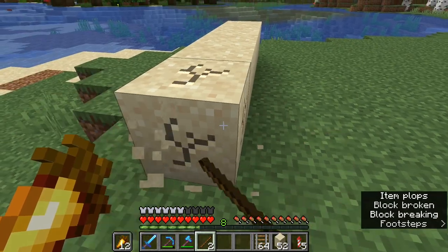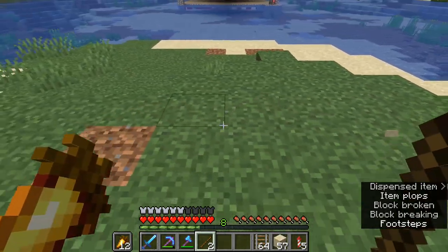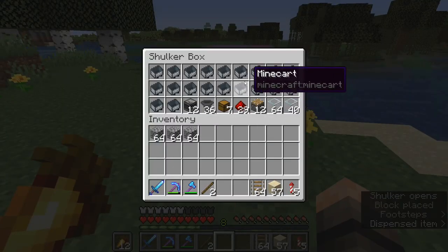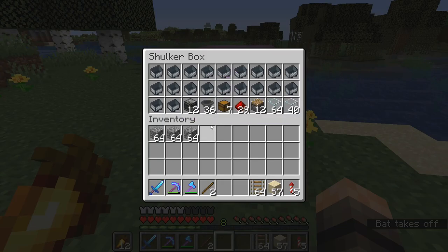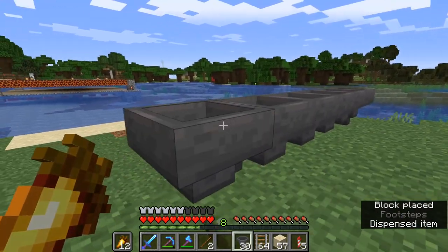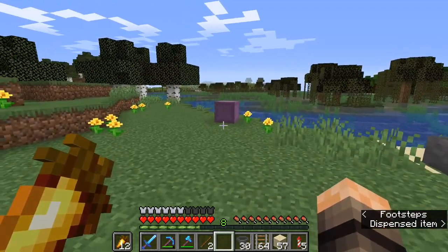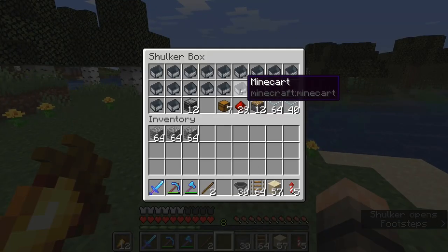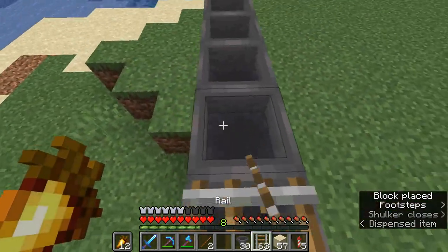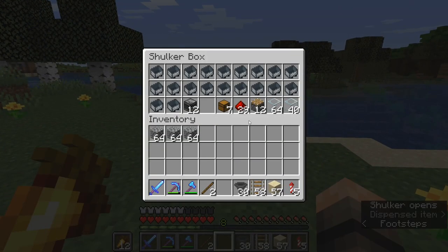I should probably have brought a broader shovel with me, but it's fine. We're going to build this thing. Let me quickly grab our shulker box and place it down. So as you can see, it's going to use a bunch of hopper minecarts — normally what you'd do is have your hopper going underneath, but since we're pretty low on resources I'm just going to put minecarts underneath. That's pretty much the main plan.